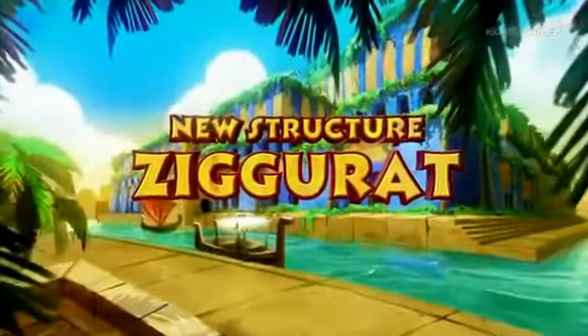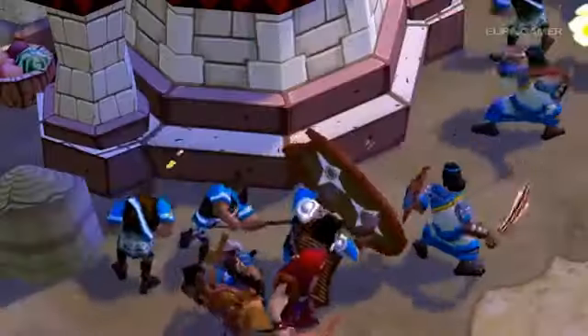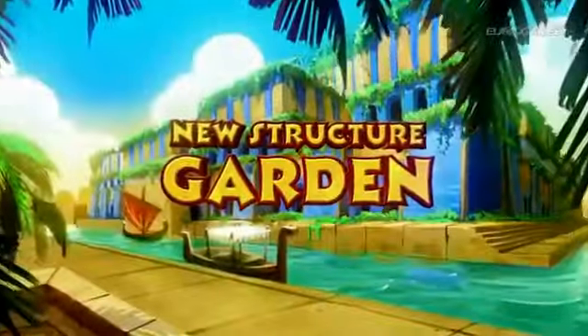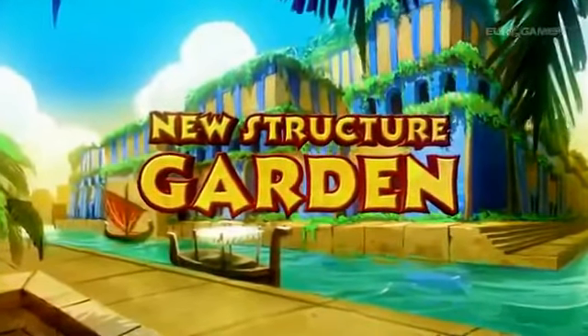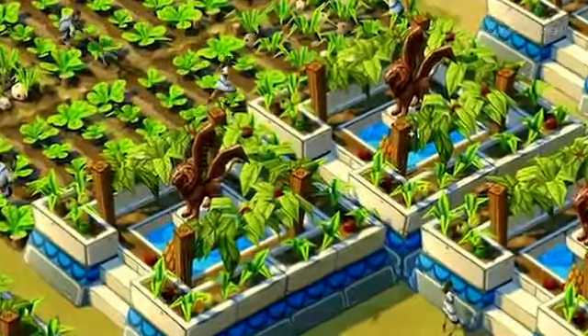The Ziggurat allows you to build mighty priests. Advance through the ages and research texts like pharmacology, which gives all your military units one health regeneration per second. Gardens speed up your research and production, and if you research cultivation, each garden will provide a small boost to your food gathering efforts.